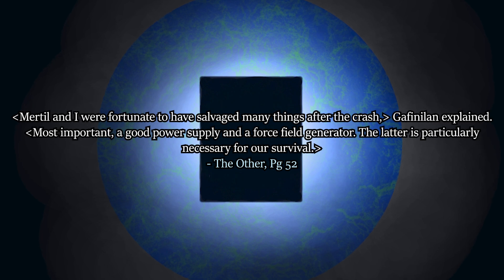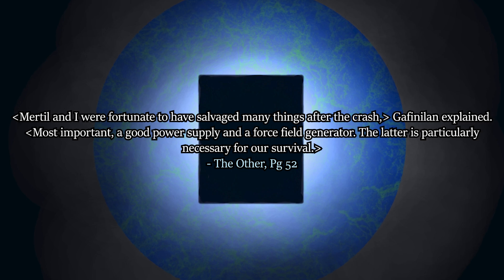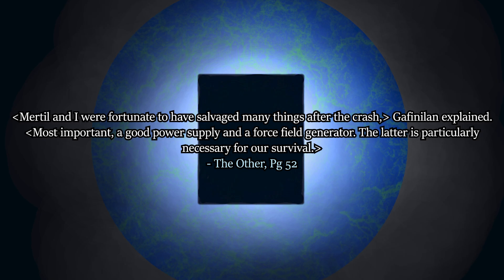Myrtle and I were fortunate to have salvaged many things after the crash, Gafindolland explained. Most important, a good power supply and a force field generator. The latter is particularly necessary for our survival. This last quote precedes the only other time we see an Andalite force field in use that is not associated with ships.